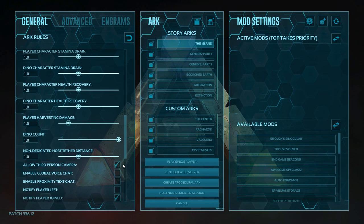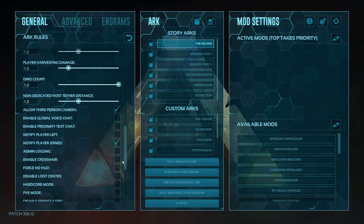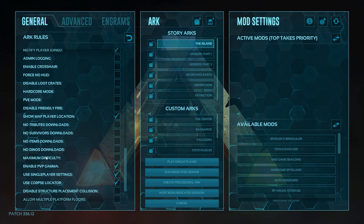Carrying on down here, we're going to change enable crosshair. I personally have this switched off because there are many attachments in the game that do give us a crosshair — we can get a scope and various different attachments. So I personally have it switched off but that is down to your choice. Show player map location — it does make things a little bit easier to know where you are on the map, so I have that one switched on.